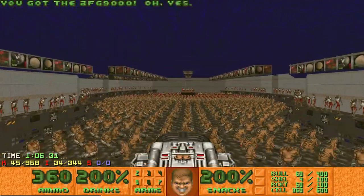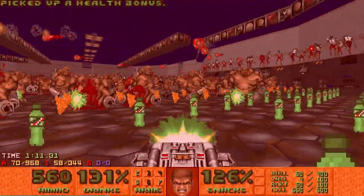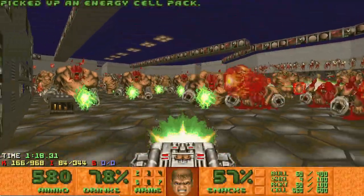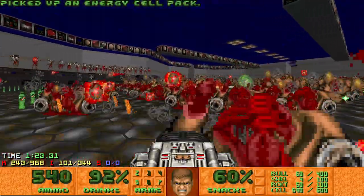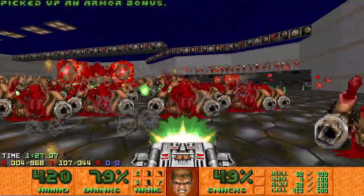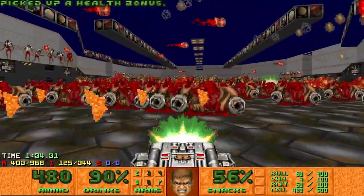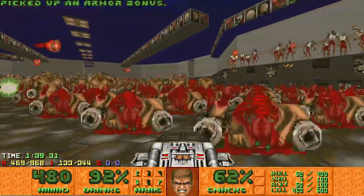Now it's time for the big fight. Grab the BFG — the start of this fight kind of just feels like praying for low rolls, because especially when turning around like that, it's really easy to catch a ton of Revenant missiles and a ton of Mancubus projectiles, even multiple at one time. You do kind of have to pray for low rolls — not taking damage in this fight is kind of just not an option.